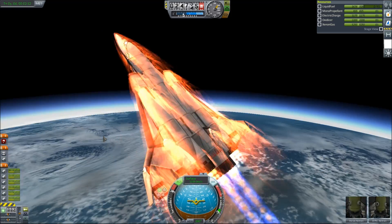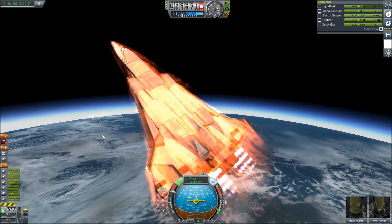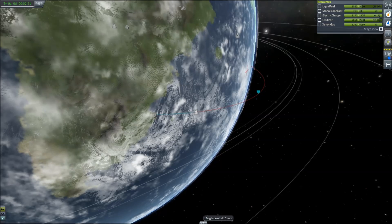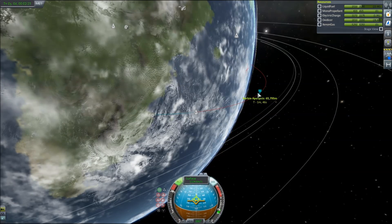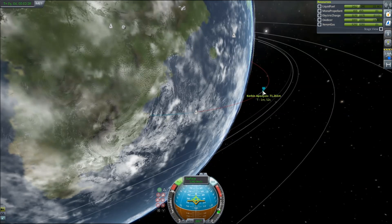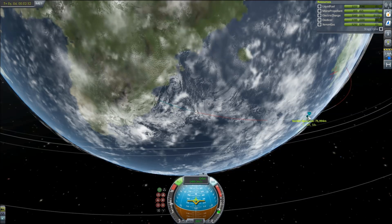So maybe we'll just keep the payload. We won't detach it because I don't want to risk blowing shit up. Alright, how are we doing here? Doing really good. We're going to pop up to like 75,000 meters or so, just enough so we can fast forward. And we're going to make a maneuver. Alright, let's do 75. We're going to make a maneuver.